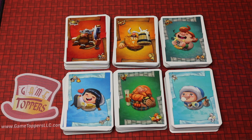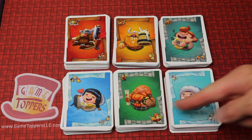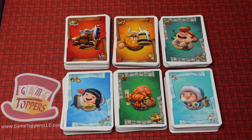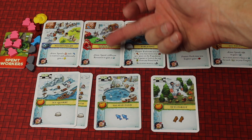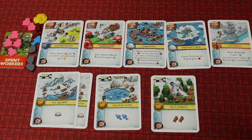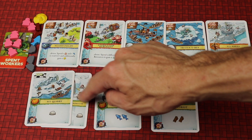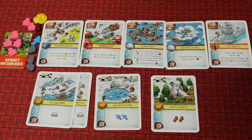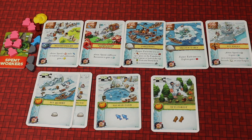Imperial Settlers: Empires of the North is a civilization card game for one to four players, where each player selects one of six clans, which has different combos, different ways to score, and different personalities. The game is all about hand management and building a tableau of cards that combo well together. Like this one has an action that allows you to spend three different resources for two points, or this one allows you to get a point every time you spend a stone, which you can build up with different combos and upgrades. You can also gain points for each different type of card you have in your tableau during the game.